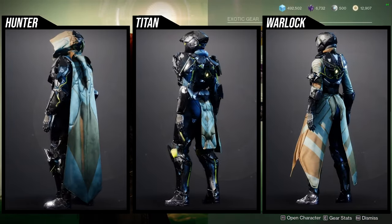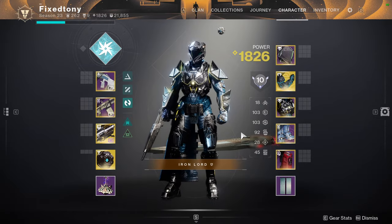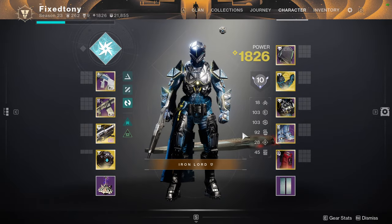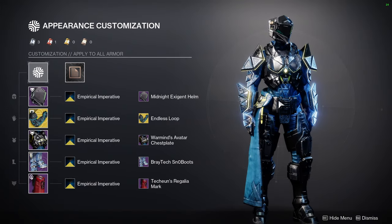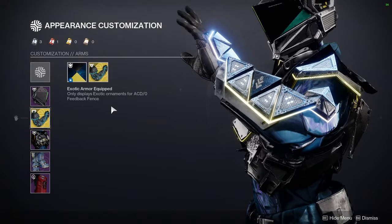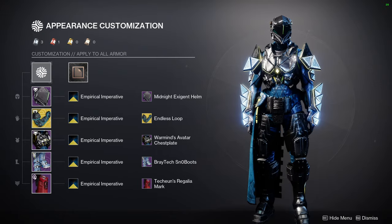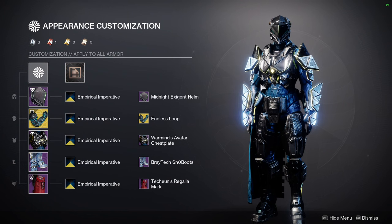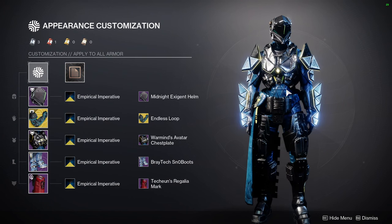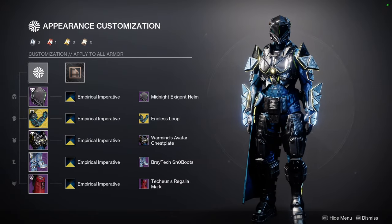Here's the example set I made — it's one of my favorite sets. The helmet is Midnight Exigent, the arms are Feedback Fence, the chest piece is the Warmind's Avatar chest piece which is being sold right now, and then Braytech Snow Boots with the Tekken's Regalia mark just go together so well. On male characters this looks way better because it's a lot more bulky and juggernaut-y, but even with female characters it looks really cool. This chest piece definitely has a place in your fashion repertoire.